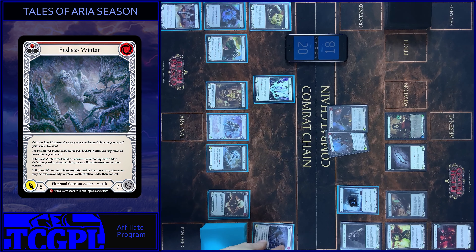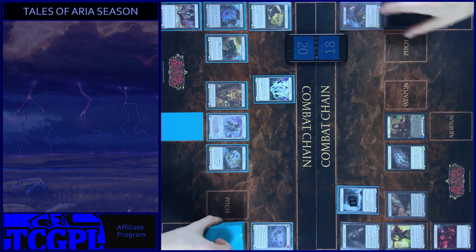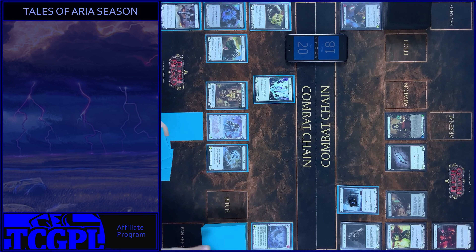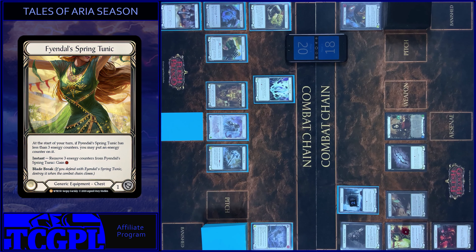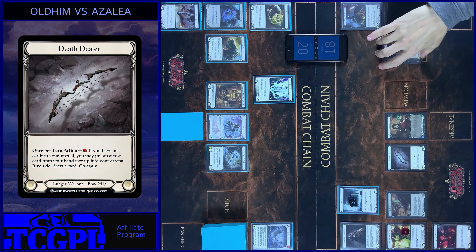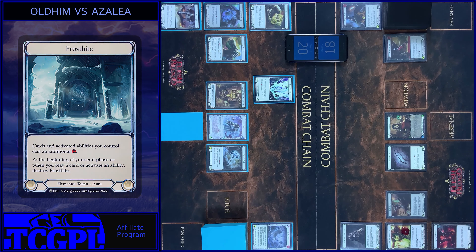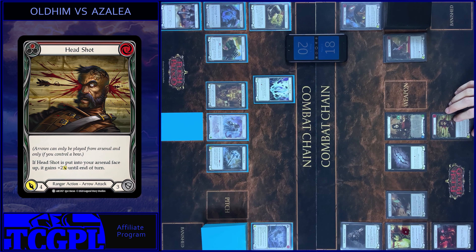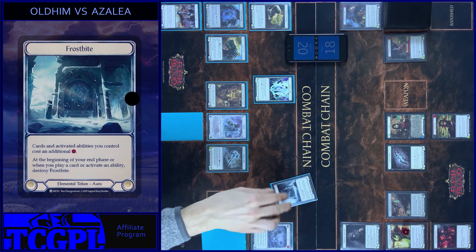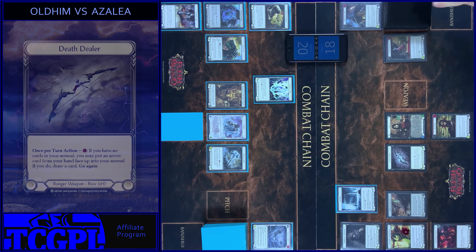I take 2. Endless Winter ability activated and I put 1 card to the arsenal and pass to you. Counter and Tunic. Then I use this Dealer ability, pay 3. Destroy Frostbite tokens and put Headshot face up in my arsenal zone. It gains plus 2. And I create one more Frostbite token under your control. Draw a card.